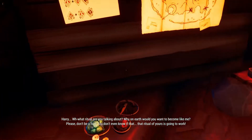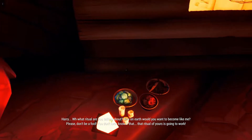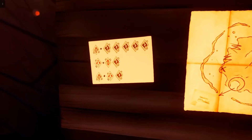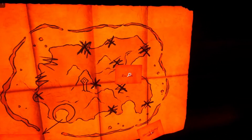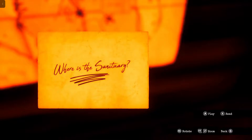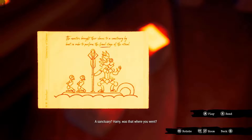Harry — what ritual are you talking about? Why on earth would you want to become like me? Please don't be a fool — you don't even know if that ritual of yours is going to work. These symbols are related to the puzzles on the wall. I'm going to tell you a very easy method to solve the last interactive puzzle. The river from the temple summit took some days to find this entrance, which has no real reference to these symbols.